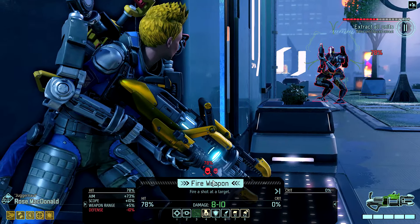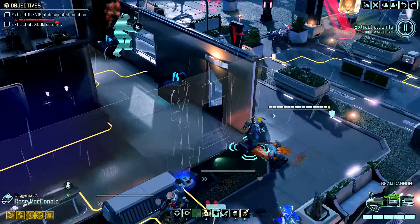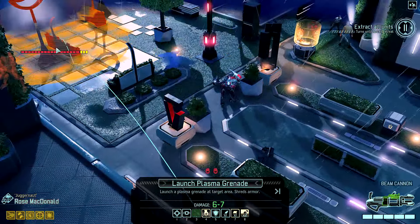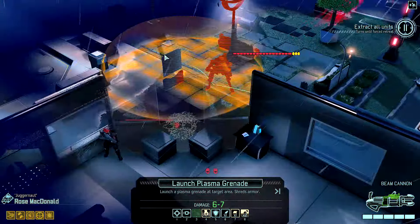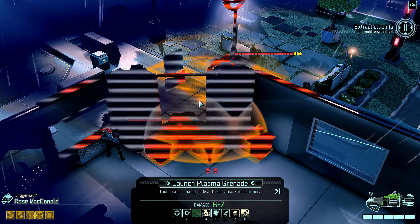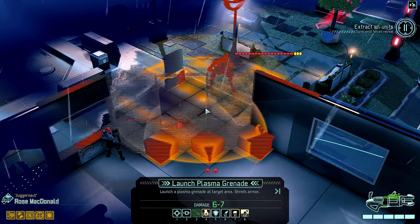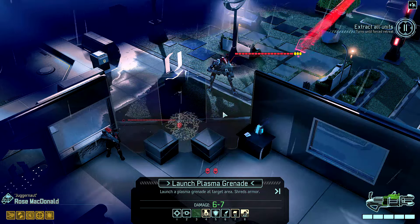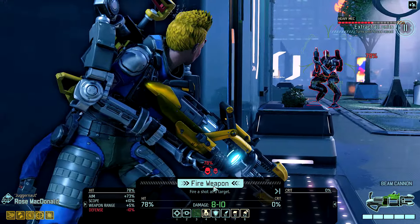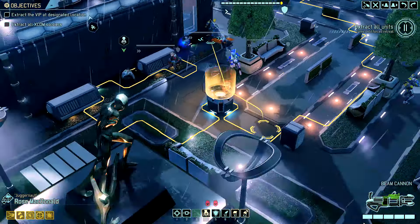Still only 78%. If I hit, she gets 8 to 10 damage. I don't really want to use the rocket. The plasma grenade is 6 to 7, but it's guaranteed. I can't get them both, and I could break up some cover, but I'm not sure it would even get rid of those columns. I think I'm just going to shoot — it's not like 78% is bad. But you know who I don't remember seeing was Leah. Where is she? She's back here.